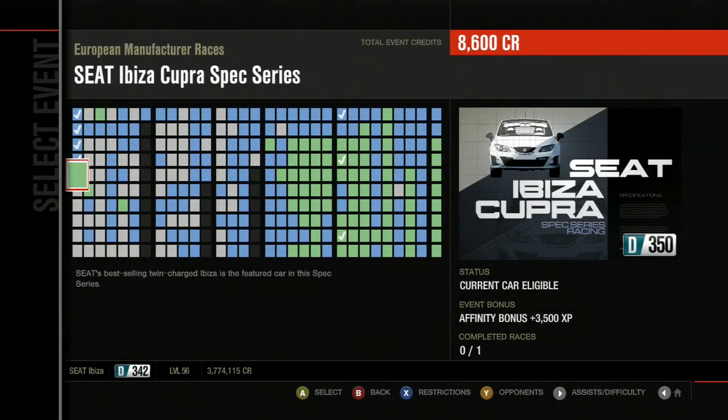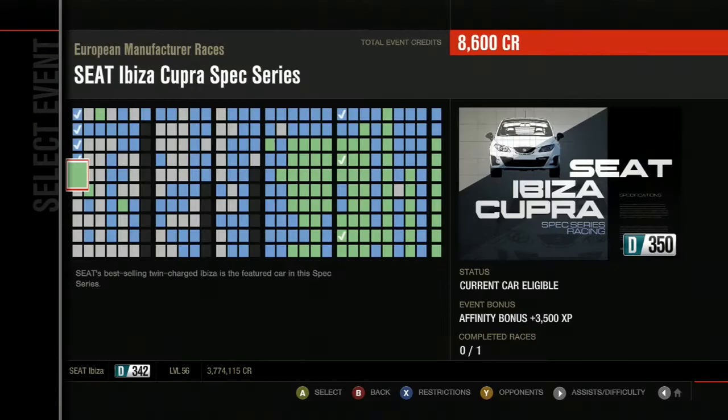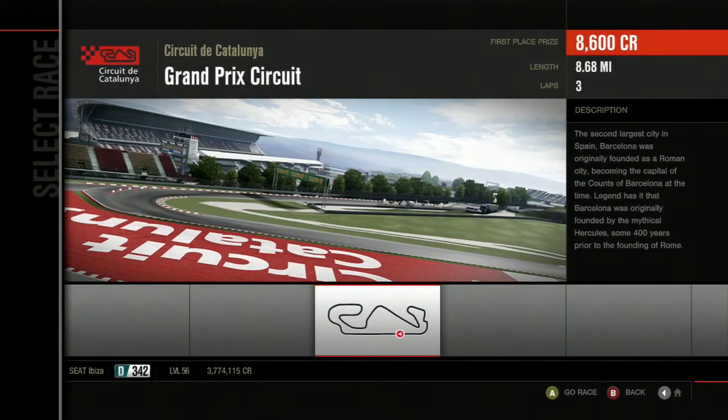It is now in its stock form and we're going to take it to our next one-make race for the Seat Ibiza Cupra. There's very little upgrades to the opponent cars as there's only a 3PI difference. I'm pretty sure they just put, like, a flywheel on it and call it a day. Anyway, we're going to go to Catalonia Grand Prix Circuit — full circuit for three laps. Let's go.